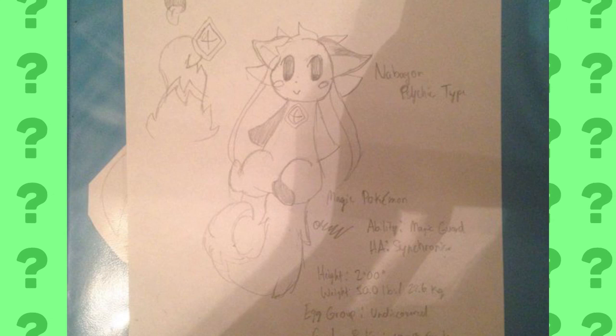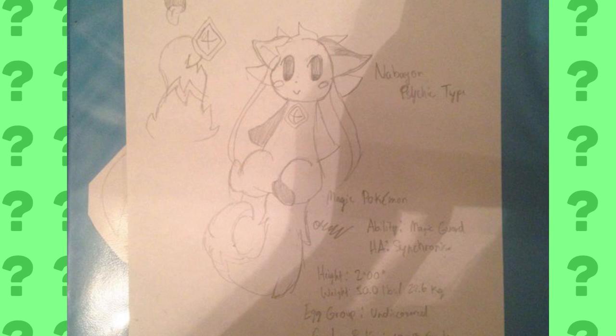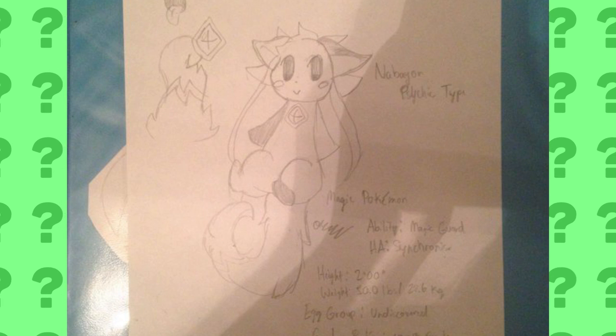The second drawing from PaulOfToad is Nabion, the Psychic type Pokemon. It also gets Magic Guard and Synchronize as a hidden ability. This thing is adorable and I would love catching it. It could even make a really cool legendary Pokemon.